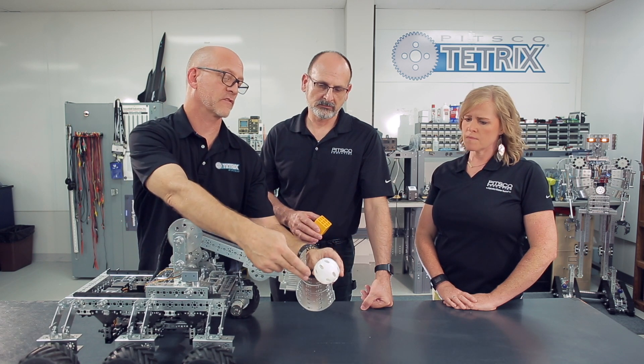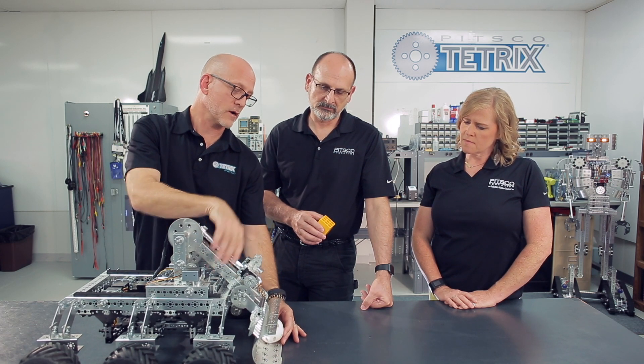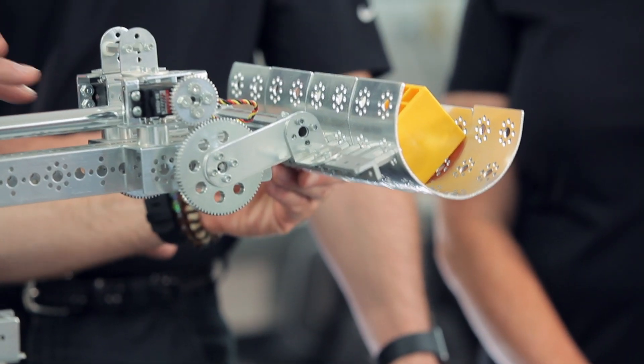Let's look at this robot from the R&D lab, which has some good foundational elements for this year's game. Beyond grippers, you can use a scoop approach — as long as you're not scooping up more than two elements at once. As an example, we've taken Tetrix flat plates and bent them into a scoop. You could roll into the crater, scoop a silver and gold at once, then swing the arm up, keep the elements level, and back into the lunar lander to dump them in backwards.